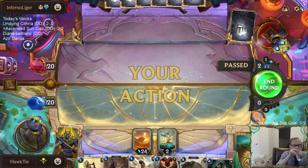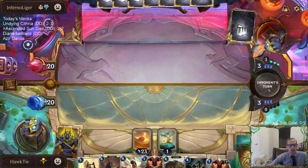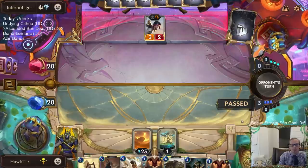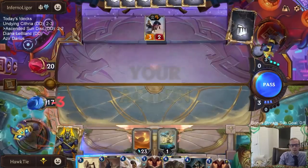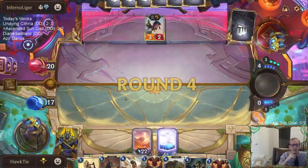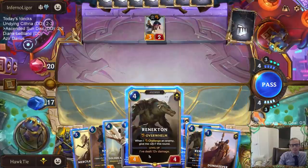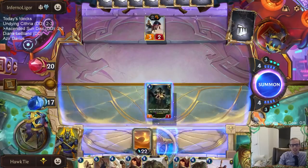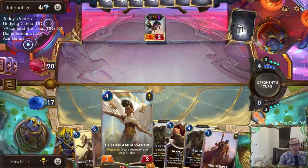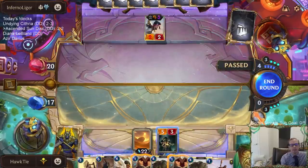Not playing anything this round to save spell mana. I mulliganed the Nasus since it'll be super small in this matchup, but we got it right back. Unfortunately we drew both Renektons, because Renekton is what I wanted to draw off Golden Ambassador — that was the whole point of Golden Ambassador, to grab Renekton. Nasus is too small and you don't want to attack with Azir because of Sand Soldiers. We kind of need Quicksand though, since it can break up a barrier — it's going to be all about barriers.